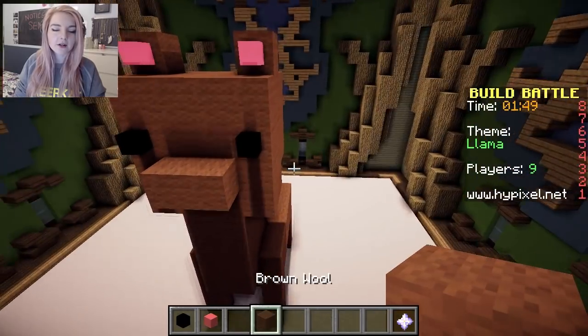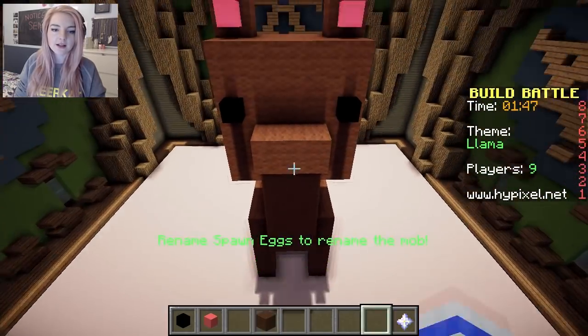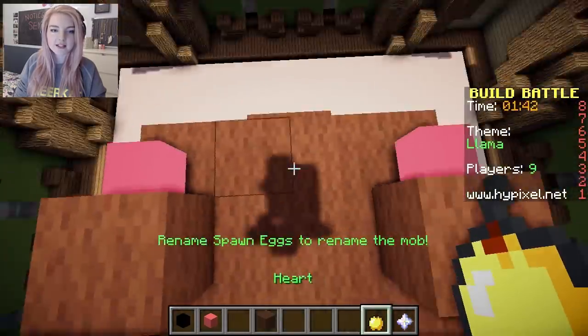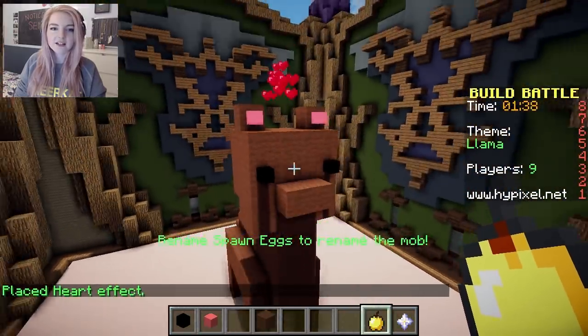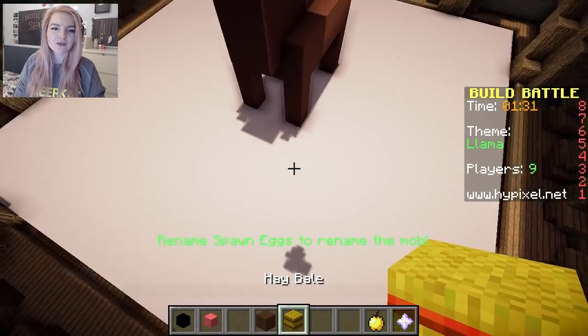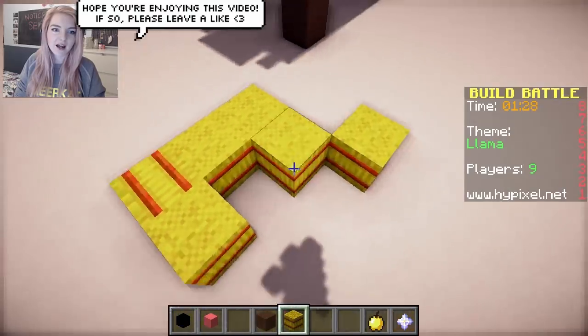OK, calm down, calm down. We need scenery! Let's do particle effects first. We're gonna do hearts coming out of the llama's head. Ta-da! We'll use hay, because — do llamas eat hay? They do now!